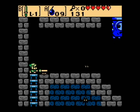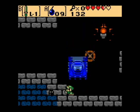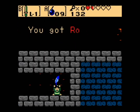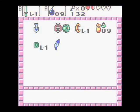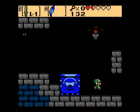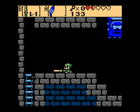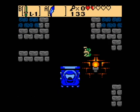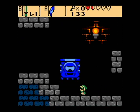Up these stairs we have another one of these thwompy guys — try not to get stomped. Here we have the item of this dungeon, the Roc's Feather. This item allows us to press the button it's equipped to, and we can jump now — how cool is that? This is the item that I usually keep as my default, just because there's so many pits around that it's easier to just have that out for navigation.